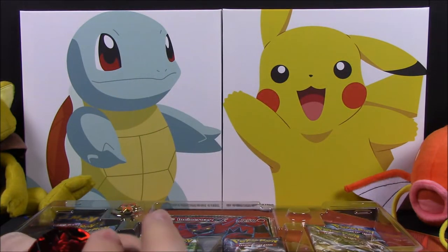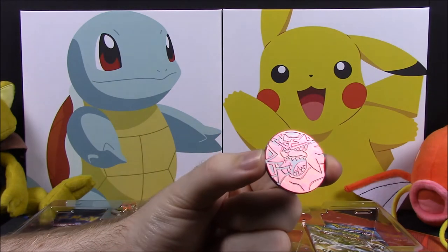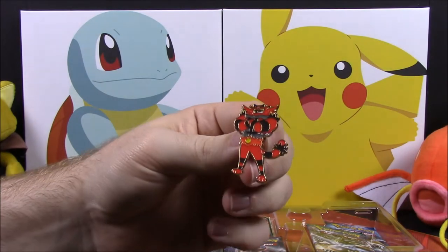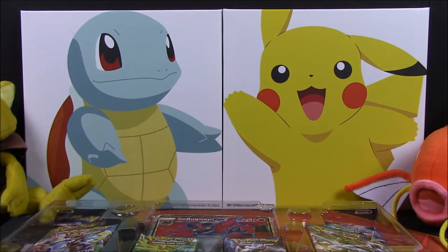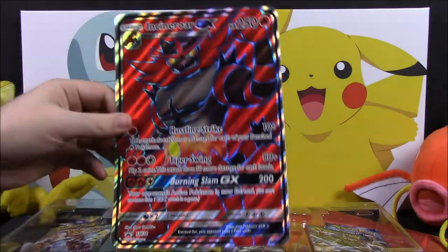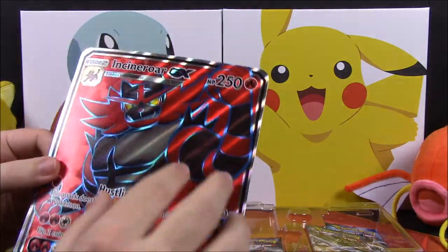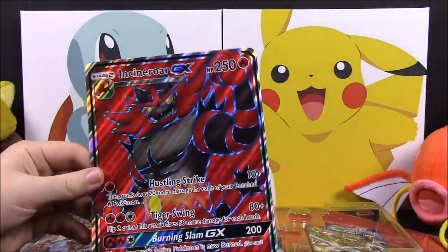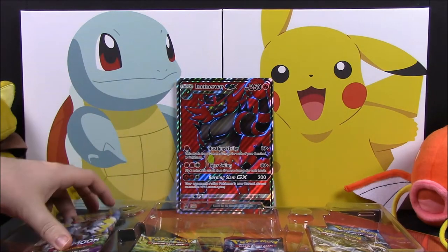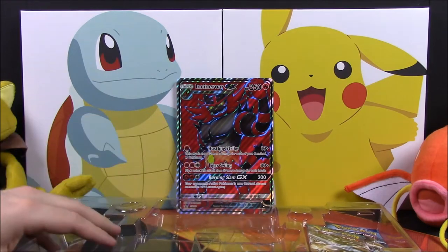We also got an Incineroar coin — it's red and looks awesome with the light — and an Incineroar pin which looks super cool. And of course we have an oversized Incineroar card which actually has that raised surface on it too, which is really cool because I've never gotten an oversized card like that. And of course we have a whole bunch of booster packs to open.